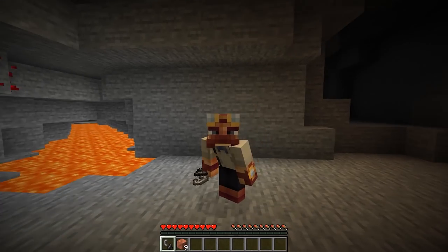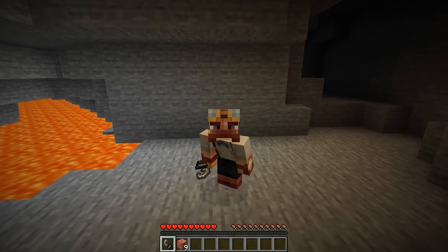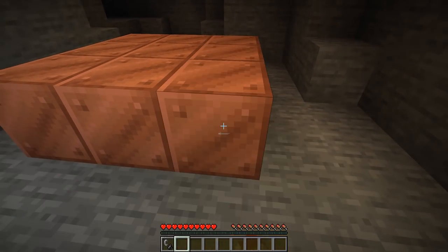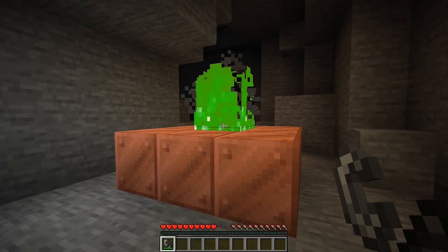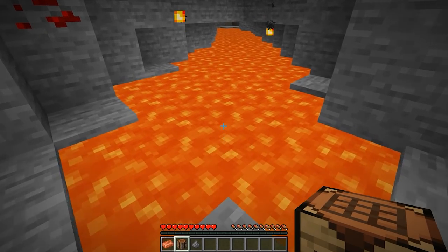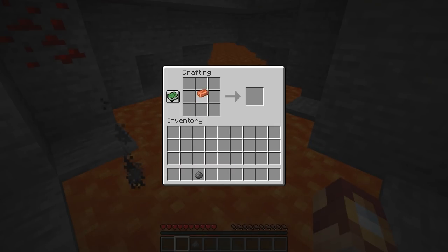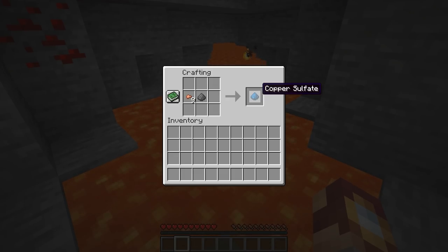This next idea is actually really cool, and you can consider it a bit of a chemistry lesson, even though I'm definitely no chemistry teacher. If you combine copper and fire, you get green fire. Let me explain why this works. I've added copper nuggets, and whenever you combine that with gunpowder, you actually get copper sulfate, which is a chemical that actually does produce green fire.